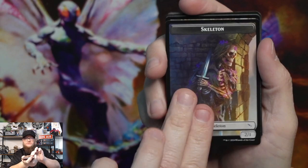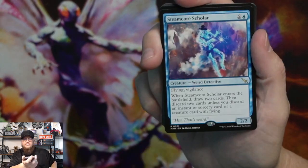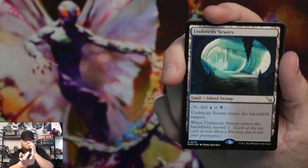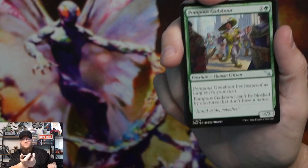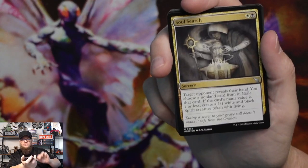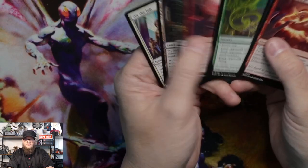Skeleton token, swamp, sample collector, steam core scholar. Undercity sewers — I think that's the expensive one. The blue-black one is the surveil land worth the most. Pompous gadabout, undercity eliminator, soul search, and then our commons. Pick your poison.